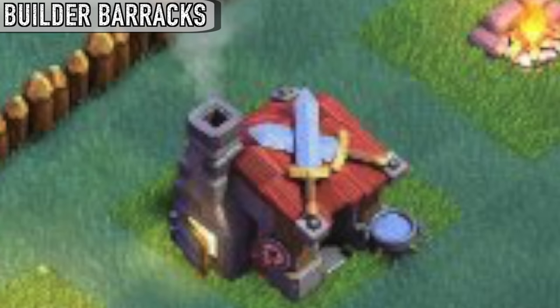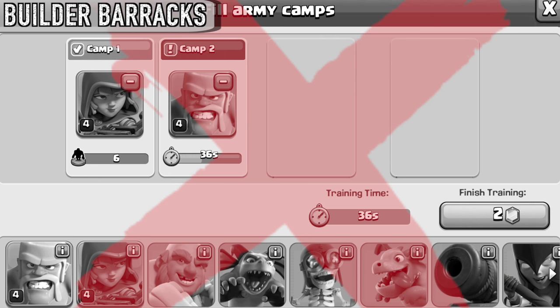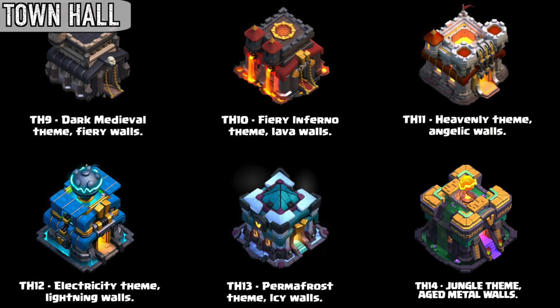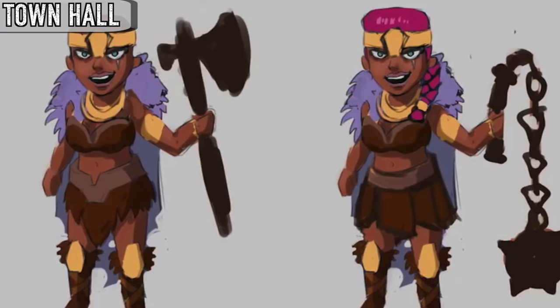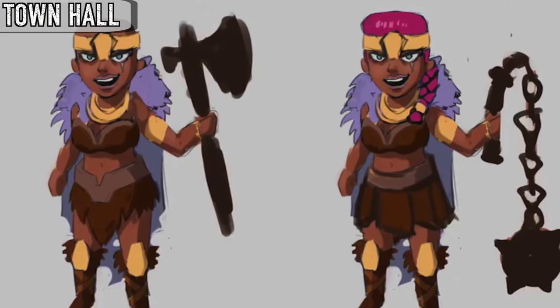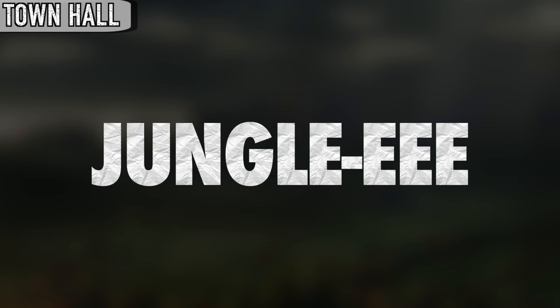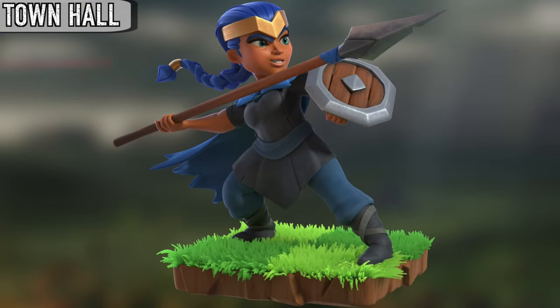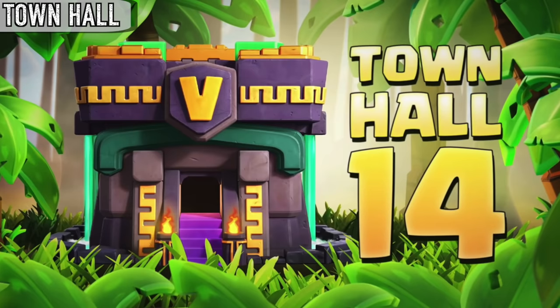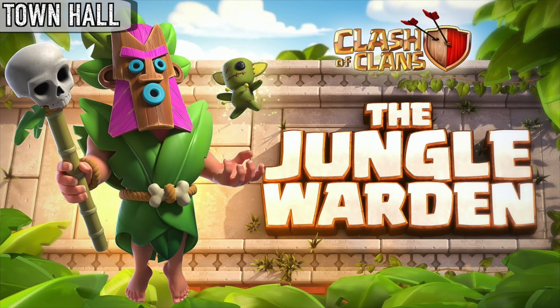The chimney on the side of a builder barracks actually represents the production of weapons for the troop, not the troop's training. Every town hall starting at level 9 has a unique theme. Town hall 13 was also nearly a jungle-themed town hall because the first concepts of the royal champion were very brown and jungle-y. Eventually, when town hall 13 was changed to a winter theme, they changed the royal champion's colors. It wasn't until town hall 14, which was recently released, that the jungle theme returned.